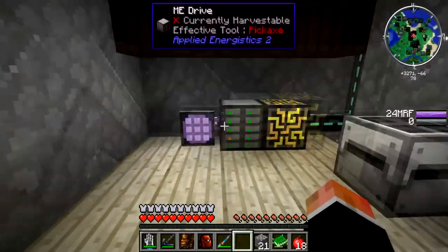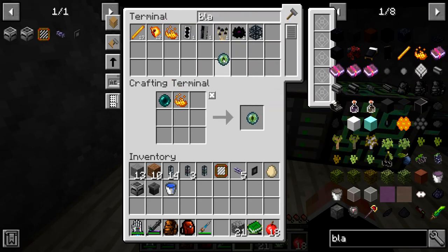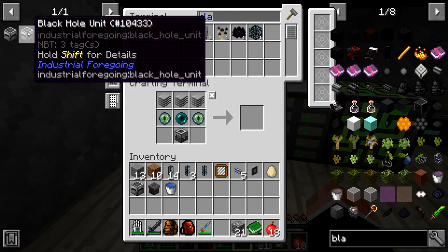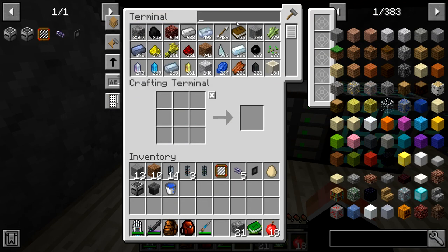We can finish it there. We had an ender pearl down here so might as well — oh, we needed two. Oh wait, did we already make the second? I think we made the second, yes. Chest.